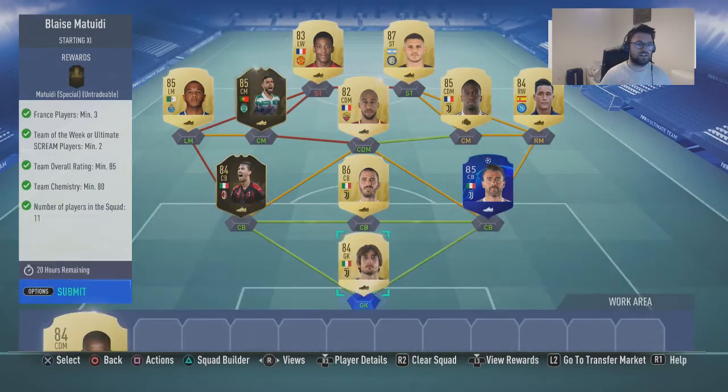So for this one you need three French players, two Team of the Week or Ultimate Scream cards, 85 rating, and 80 chemistry in the squad. We're going to go through the guys and let you know how much everyone costs.